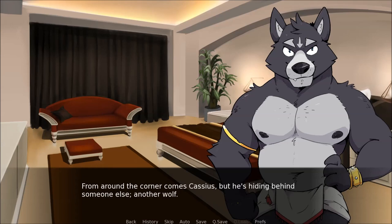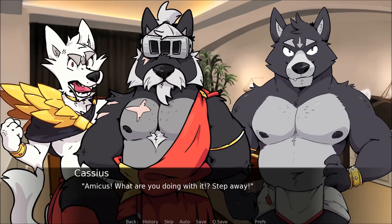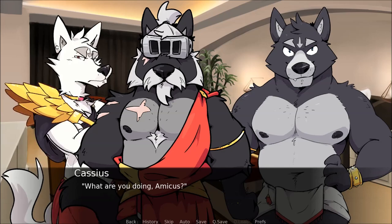Around the corner comes Cassius, but he's hiding behind someone else — another wolf. They both stop in the doorway as the larger wolf takes in both Amicus and me. Amicus, what are you doing with it? Step away! Amicus gently places his paw around my shoulders, drawing me against his bulk. Cassius's eyes widen at that, though the wolf next to him seems to have no reaction. What are you doing, Amicus?